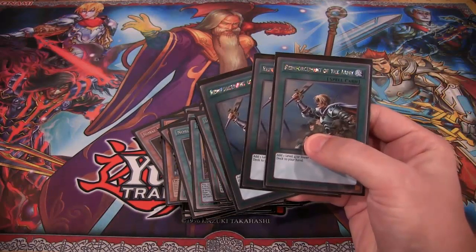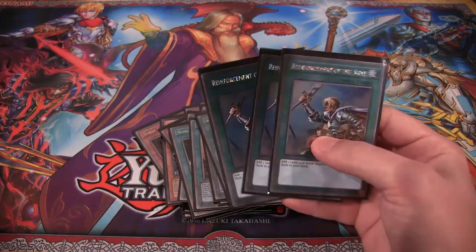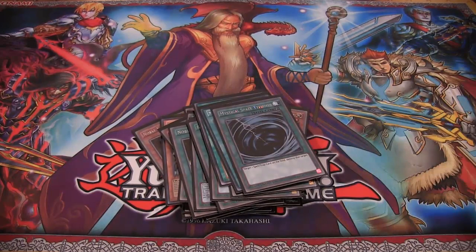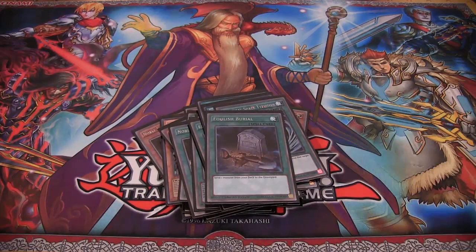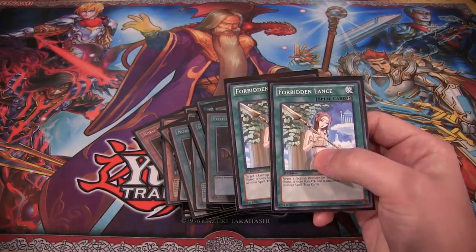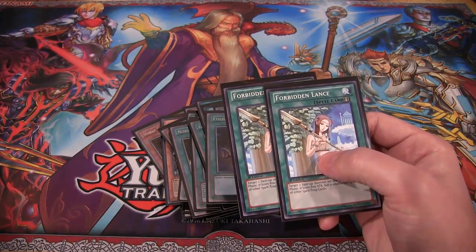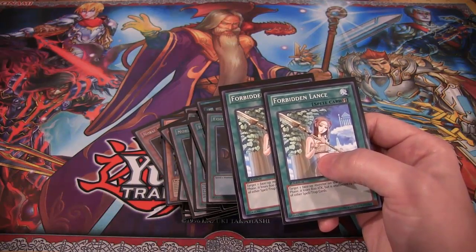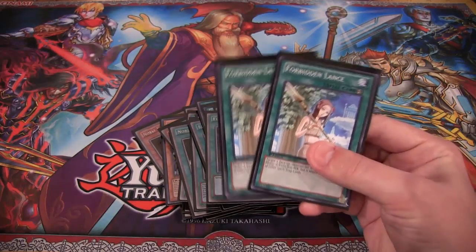For our other support cards, we have three Reinforcement of the Army — basically whatever Noble Knight you need, you're able to get it with these. Then three Mystical Space Typhoon, just to get rid of Spells and Traps. Foolish Burial to send Gwenefar to the Graveyard or some of your other Noble Knights to set up your plays. Two Forbidden Lance — Forbidden Lance is almost like another Noble Arms to me, because I'm always using it with Noble Knights. It's another way to protect your monsters, especially since you're equipping so much to them and you want them to be invulnerable.